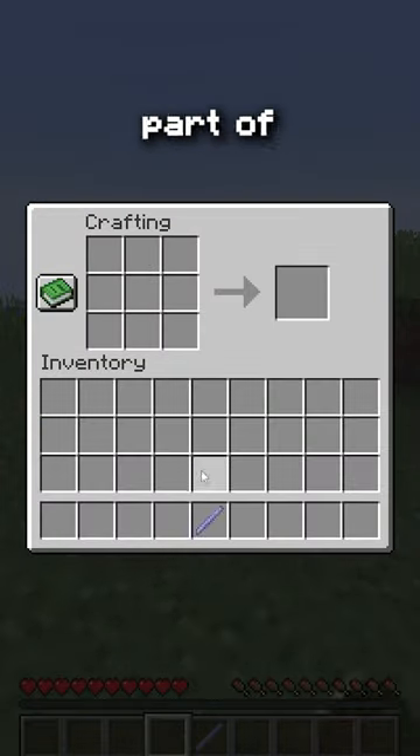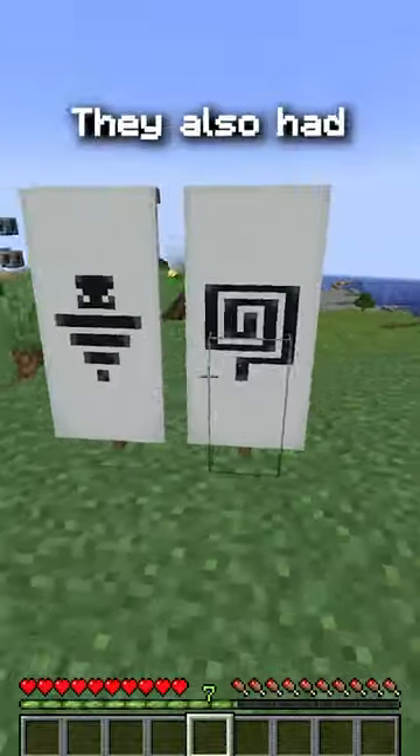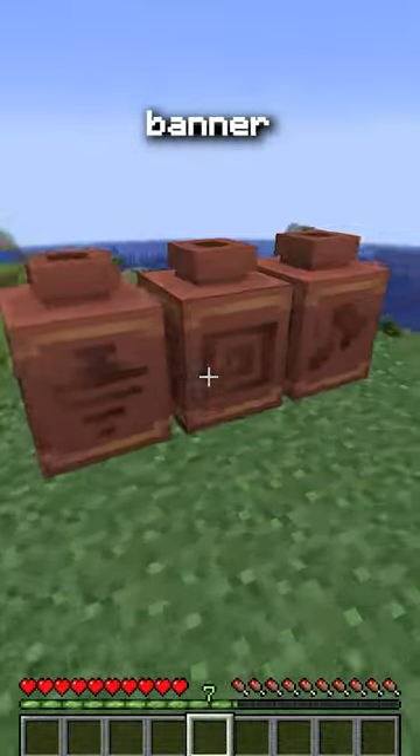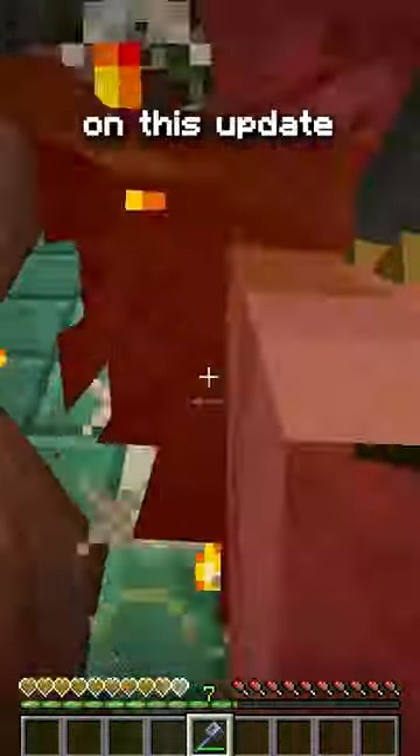They also added the breeze rod, which is part of how you craft the mace, but also if you throw it in a crafting table, you get four wind charges out of it. They also added new armor trims, pottery sherds, banner patterns. Honestly, Mojang is starting to sell me more and more on this update by the day.